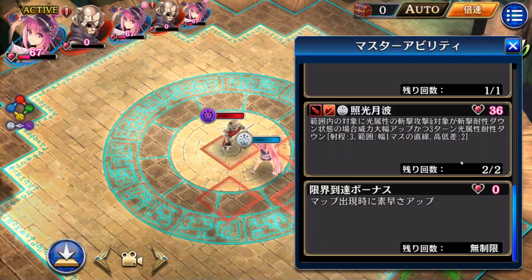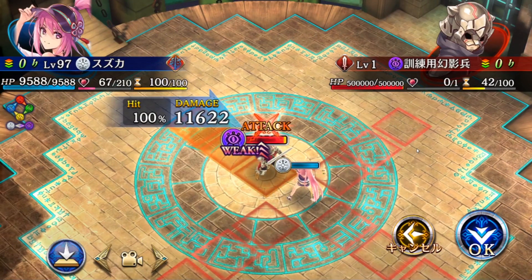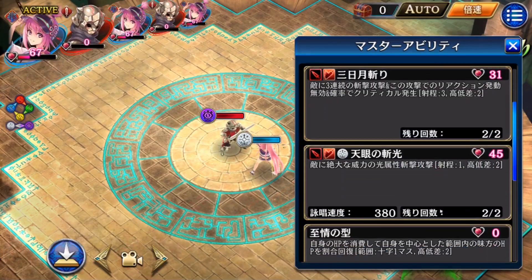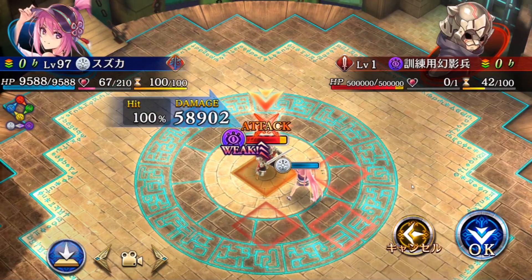The last skill's purpose is mainly for debuff. For the Master Ability, this visual ability is from the limited mementos — the main purpose is only to reduce light resistance, but the damage is decent. Lastly, the armor weapon ability from the limited mementos — the damage suddenly increases a lot, near 60k. Very nice.